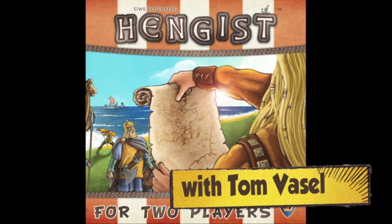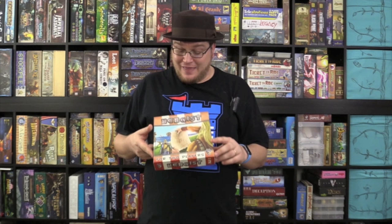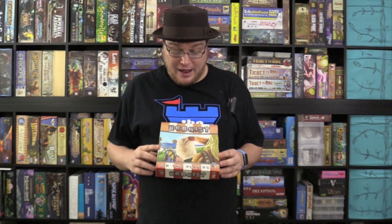It's time for another Dice Tower review with Tom Vassell. Sometimes a game's pedigree gets me excited about it, and that's the case here with Hengist. This is in the two-player line that Lookout and Mayfair is doing. The first game in that line, Patchwork, I liked very much. And this game is also designed by Uwe Rosenberg — Agricola, Caverna, Ora et Labora, Bohnanza. Very excited to try this one out.